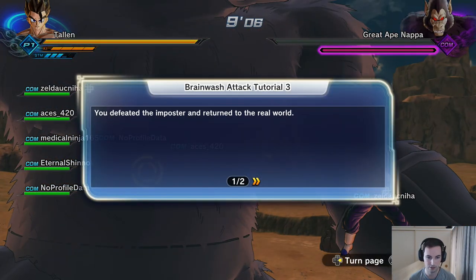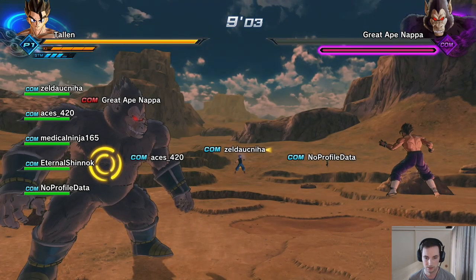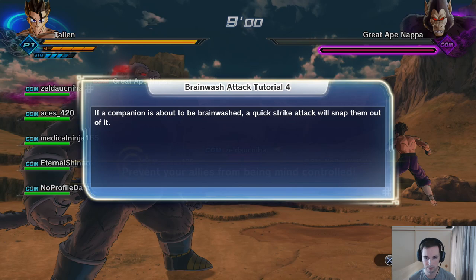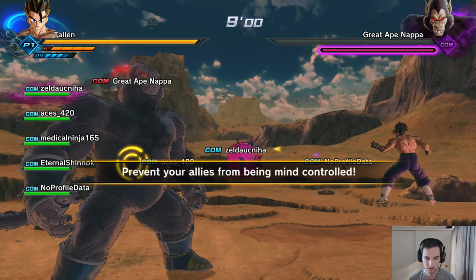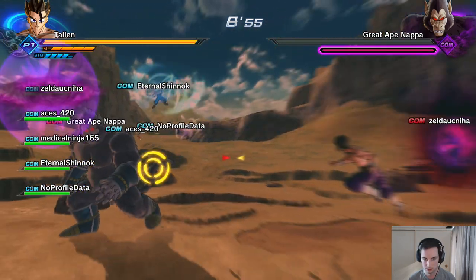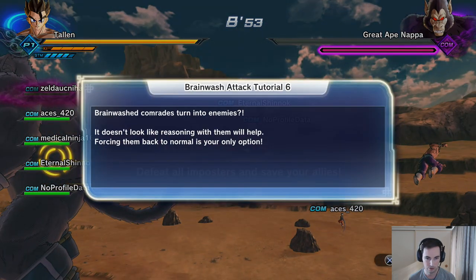Okay, we've returned to the real world. Next, let's try rescuing a companion who has been hit with a brainwash attack. You can save your allies from being mind controlled — if a companion is about to be brainwashed, a quick strike attack will snap them out of it. If brainwash command makes comrades turn into enemies and reaching won't help you, forcing them back to normal is your only option.